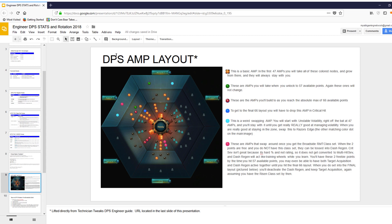Next up is the DPS amp layout, again lifted directly from Technician Tweak's site. This is the configuration of your amp layout — he's actually color-coded these, which gives you more meaning around when you may or may not want to put an amp point into a particular position, and some of the conditions involved.